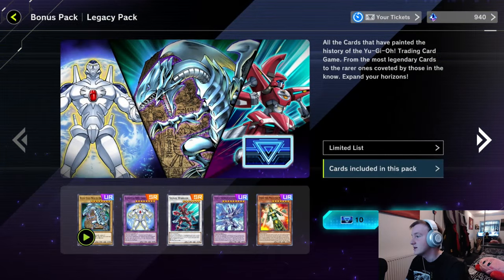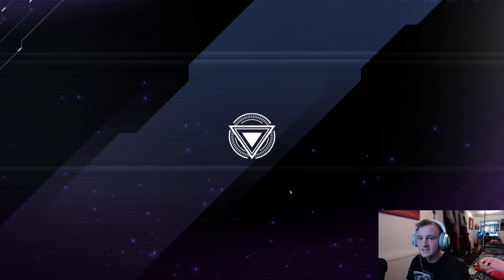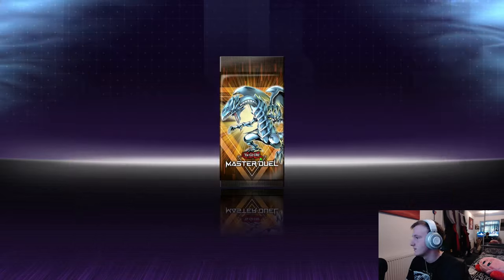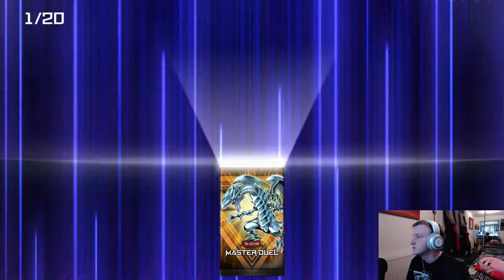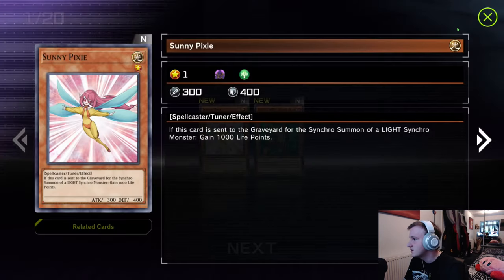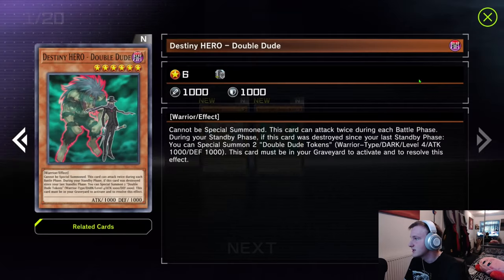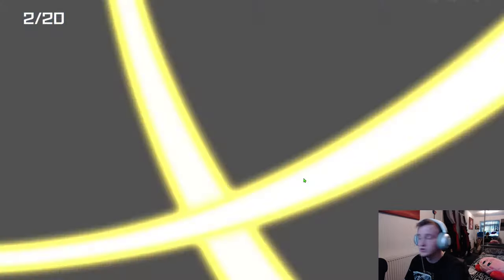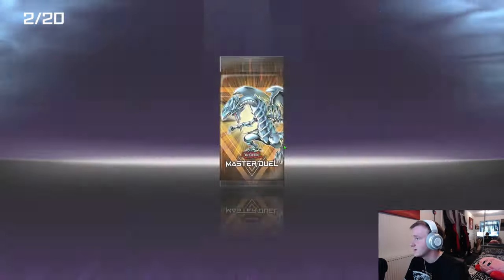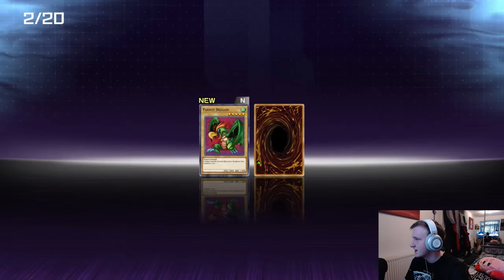We have 25 tickets, we get two cards each. Hopefully we don't open 10 extra deck monsters because otherwise we're in a bit of a pickle. Let's see what our deck is going to be to start off with. We'll open 20 packs and then one at a time afterwards. First cards — any good? Sunny Pixie, a level one I can summon. Can't be special summoned, can attack twice in the battle phase. When destroyed, special summons two tokens. New account luck as well, I imagine. We're going to get some good legacy pack cards.